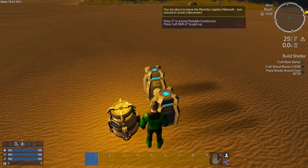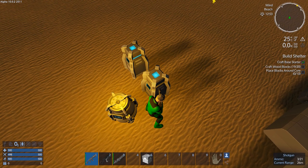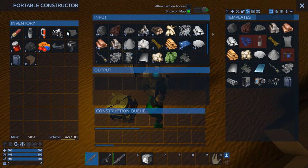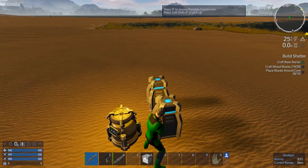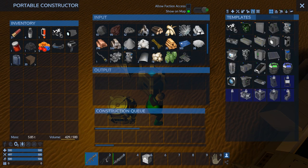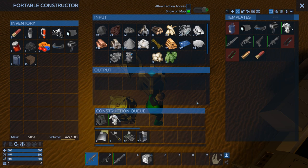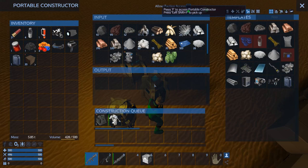Let's heat up. We've got everything in this constructor now; nothing in the other one. What are we going to make here? We're going to make the armor locker and we can make the armor. Might need some more shotgun shells but that's okay.